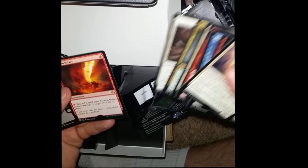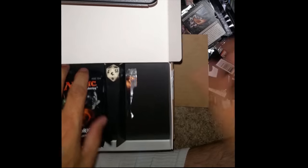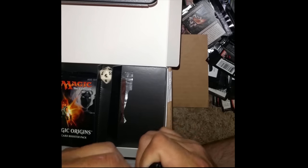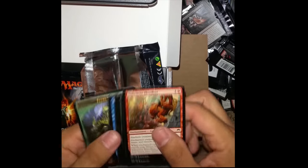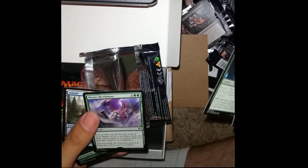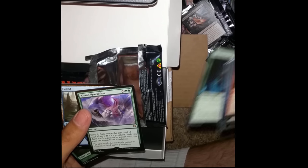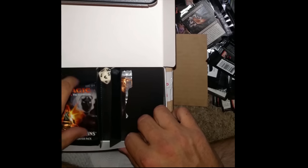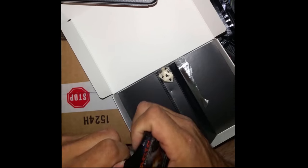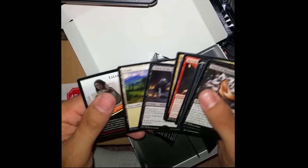Let's see what we got. Molten Vortex. And we're running out here — Nissa's Revelation. Let's see, Priest of the Blood Rite.